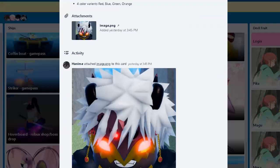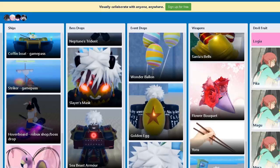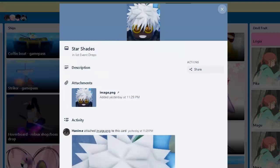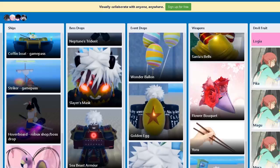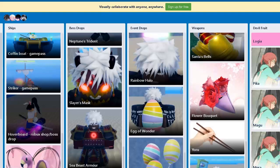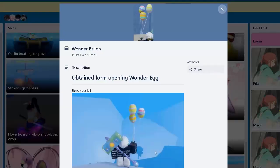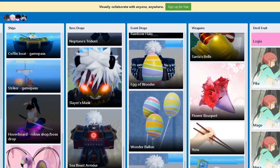I guess the Star Shade would be better for the mask slot. I believe it gives you 15 HP and 2 plus stamina regen — stamina regen gang! And here's the Golden Egg which gives you the Star Shade.